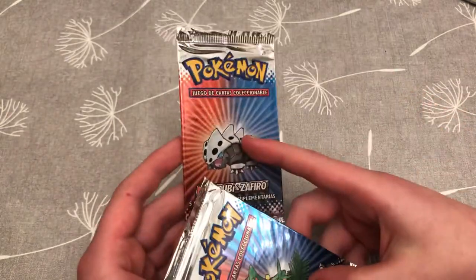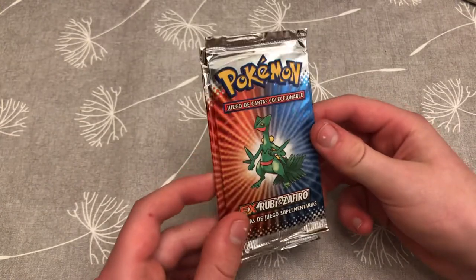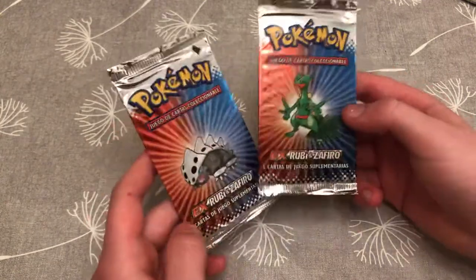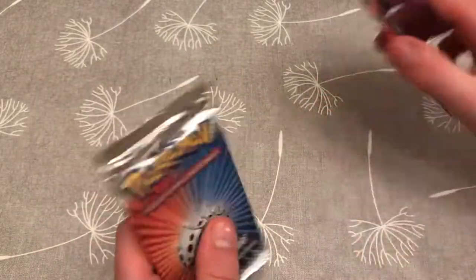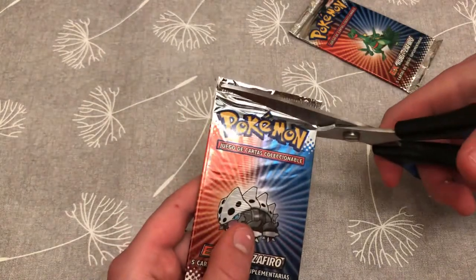It's got a layer on the front and... is that Lugia? It's not a Lugia — it's like the evolution of a Treecko, I think. These have five cards each in them. I've just got them in the post today, from eBay, so let's hope we get something good.